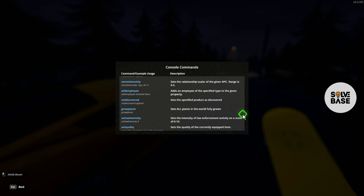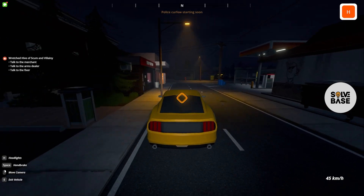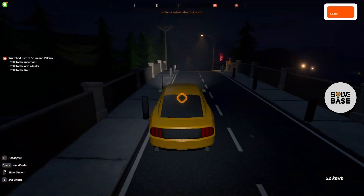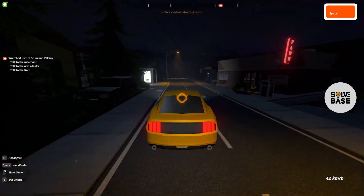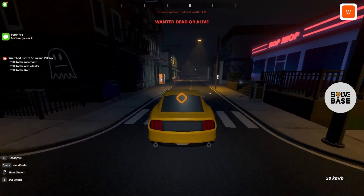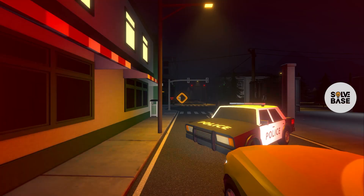So check it out — at the end, there will be a playlist on the right hand side, so go through it. That's how to use or enable cheats and open up the console in Schedule One. I hope this video helped solve your problem. If it did, let me know with a like and comment. On the right hand side, you're going to find more Schedule One related tutorials. See you there and bye for now.